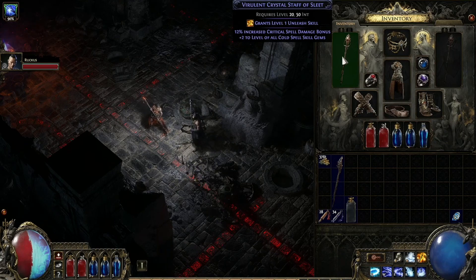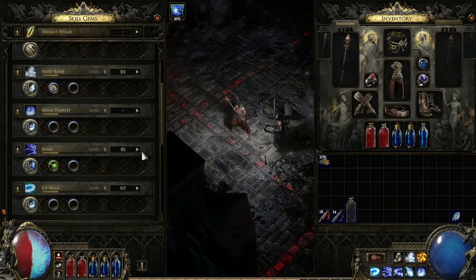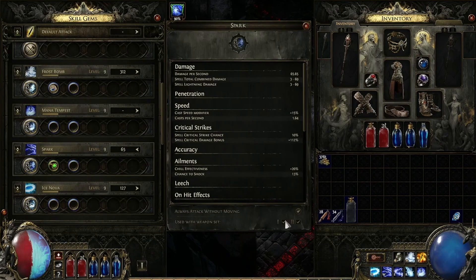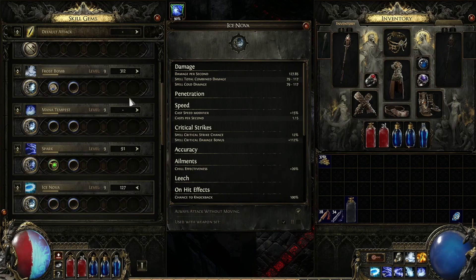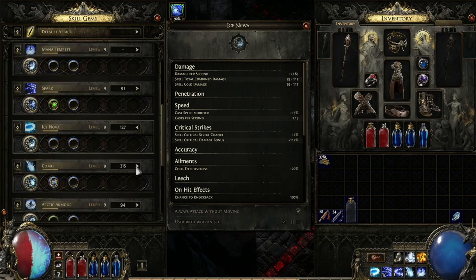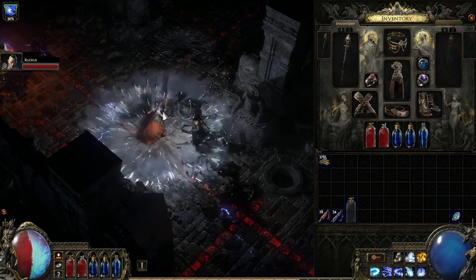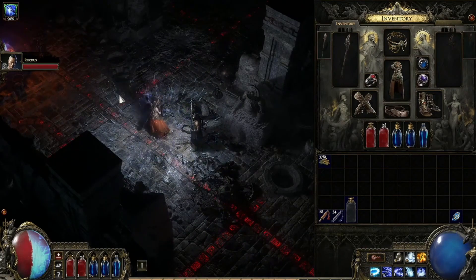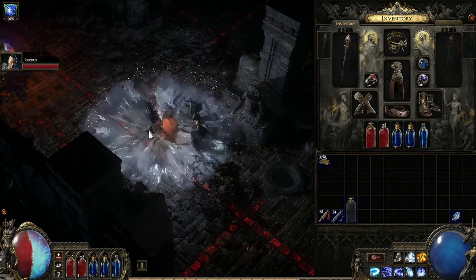This gives you access to different things because skills are now connected to weapon types. You can set skills to swap to a certain weapon set — weapon set one or weapon set two. For example, as a Sorceress you could be rocking thunder and cold, with one staff or wand specific to each element. When you swap, it grants you those buffs — say plus one to ice on one and plus one to lightning on the other — so you'll literally swap weapons every time you're casting that spell.